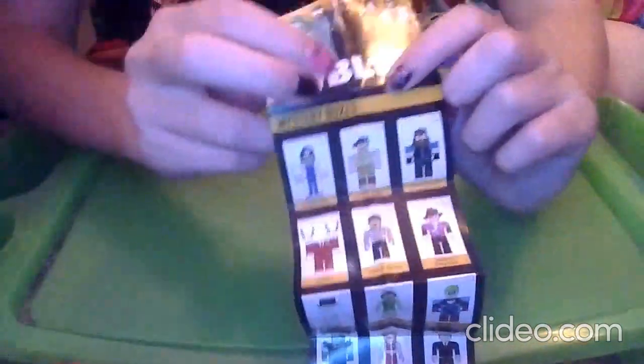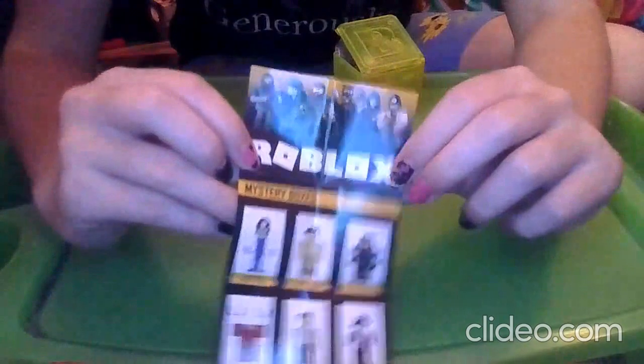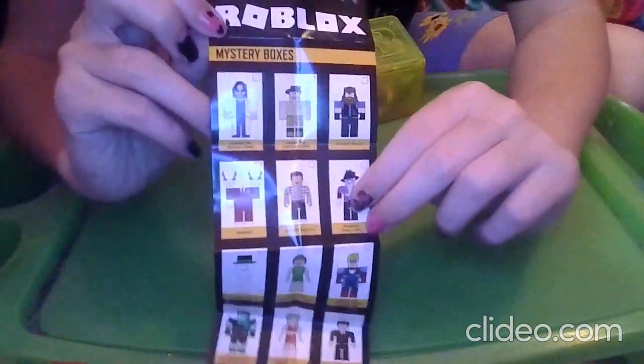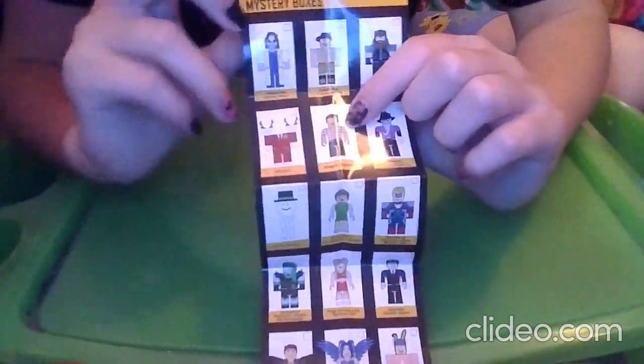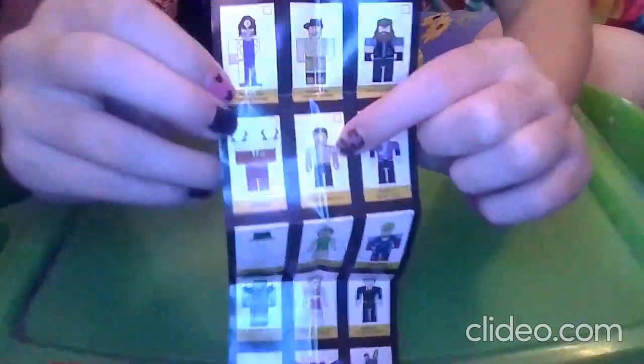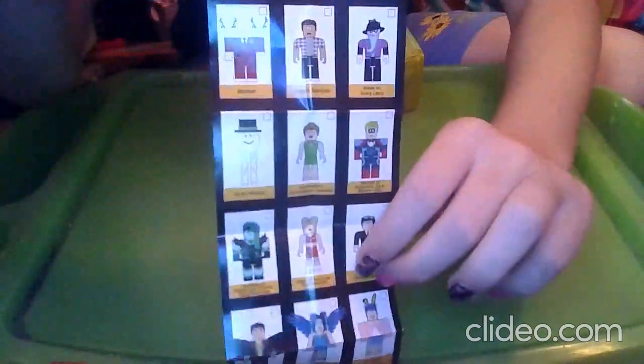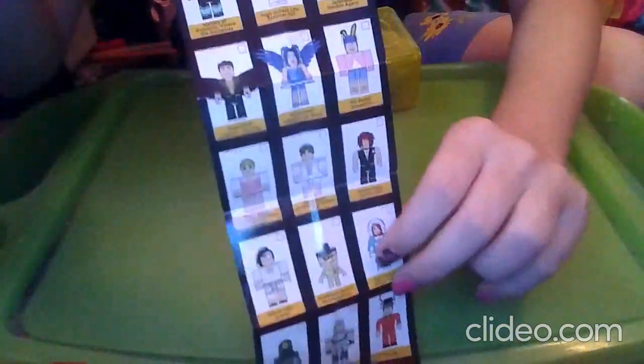So here is the checklist, which is smaller than what we're used to from the other ones that I've unboxed. It says Roblox, and we can see some of the characters up there. So from the mystery box, Jack and Puppy and Gabbro Kitty got Survivor from a game called Breach.